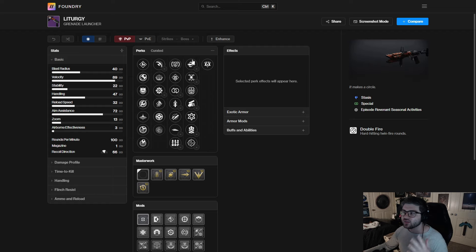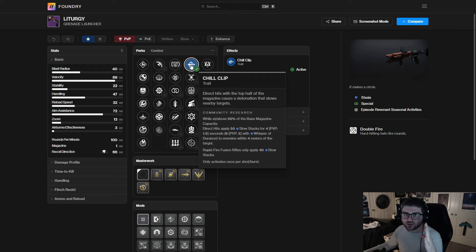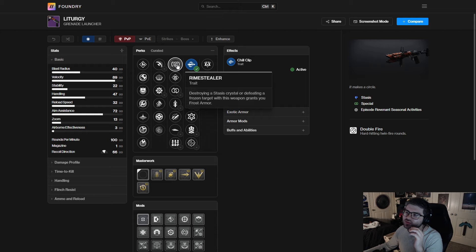The next weapon is the Liturgy — a stasis double-fire grenade launcher. Right off the bat, this has Chill Clip, which is probably going to be the go-to roll for most people. I've tested it and it does not freeze on one shot even though it shoots two grenades — it only slows, then freezes. That can actually be good because the slow will stun Overload Champions and you can freeze and shatter to stun Unstoppable Champions.